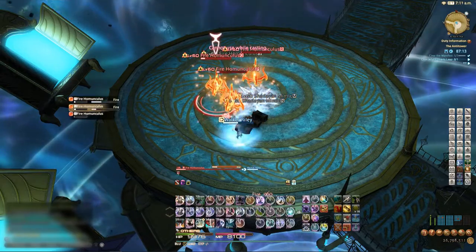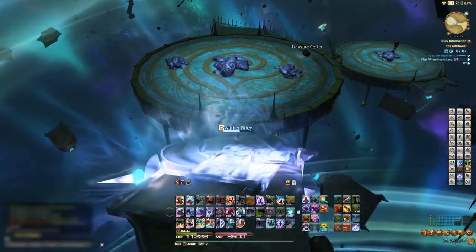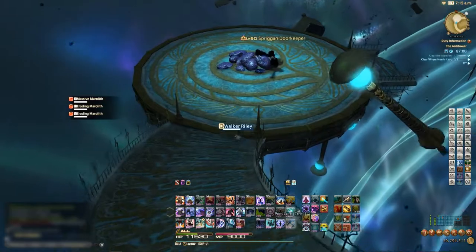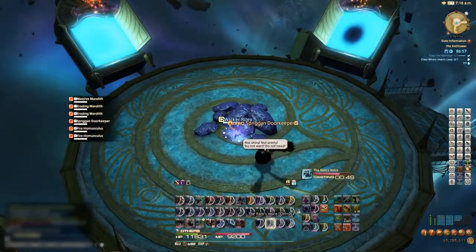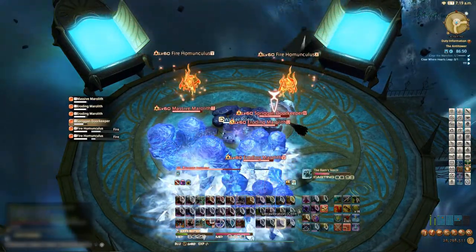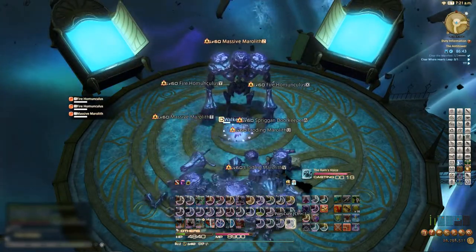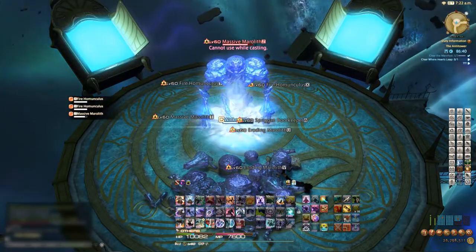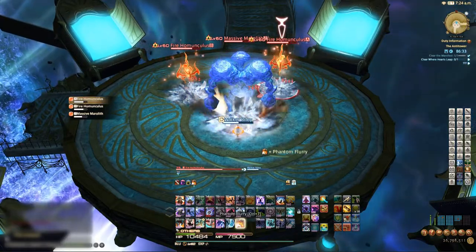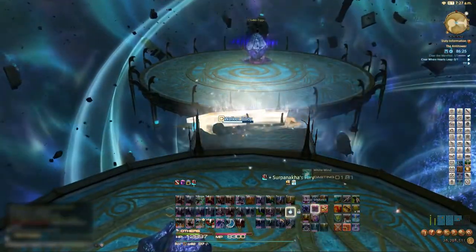I got a little flustered here, that's okay. This set we're going to freeze because there are only two sets here: the Spriggan and three Mariliths, and then two sprites. We're going to freeze all of these guys, freeze again for the sprites, then Ultra Vibe them down. Then immediately freeze this Marilith — we can use White Wind to give us a little buffer. We gotta wait for the sprites to come down anyway. Line up that cone — the cone is key.